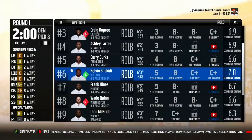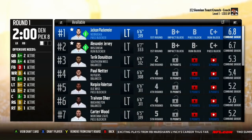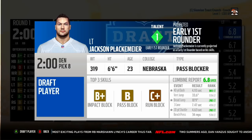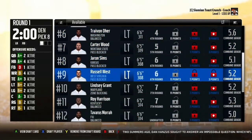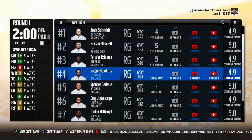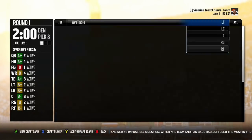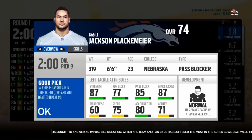With my first pick I'm going to go with a left tackle — Jackson Plackenmeyer — in case Joe Staley decides to retire. He has a phenomenal combine grade: 34 bench press reps, B-plus impact block, B pass block, C-plus run block. I normally don't take offensive linemen this early, but there aren't many good late ones. Not many good centers either. Jackson Plackenmeyer is a 74 overall, normal development, ranked 17th in the class, but I think in a pass-blocking scheme he'll be almost an 80.